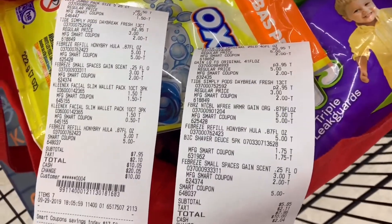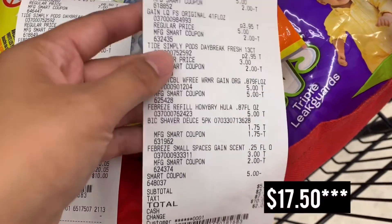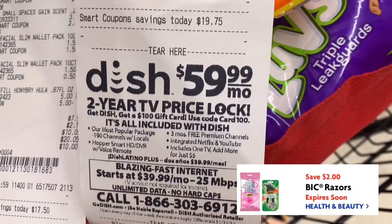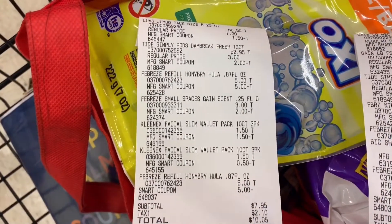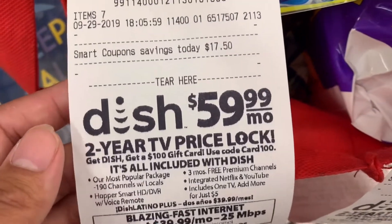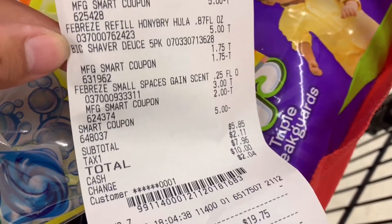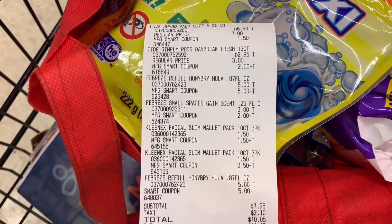Both transactions came out as planned. The first one was $5.85 plus tax, saving $19.75. The second transaction was $7.95 plus tax, saving $7.50. Keep in mind the BIC digital for the first transaction expires tomorrow, so you can only do that deal until tomorrow. The second scenario you have until Saturday.